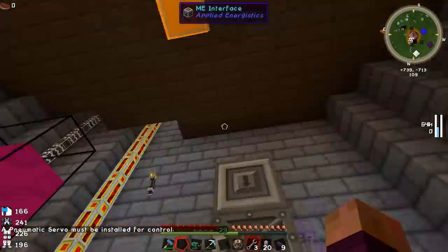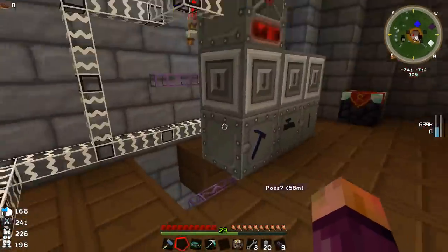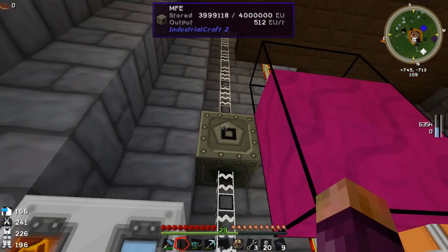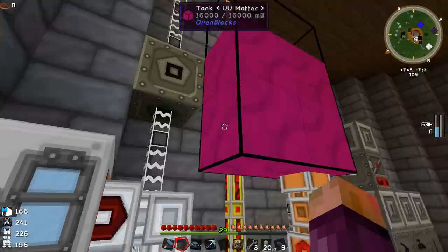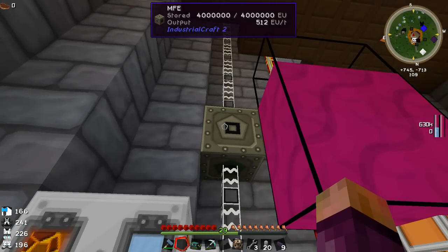I've hooked everything up to the windmill outside now, so everything is coming through the MFE and out to these machines. This machine only outputs 512 EU per tick, but the windmill is actually giving out around 1,800 EU per tick, so I think this might actually be bottlenecked by the MFE — coming down and getting slowed to 512 EU per tick.